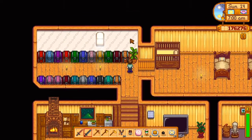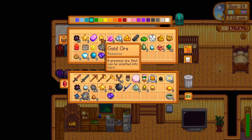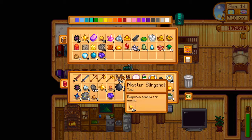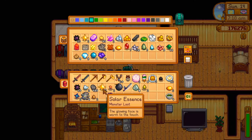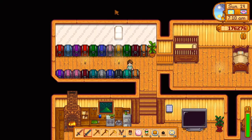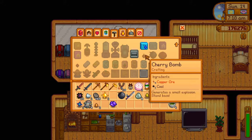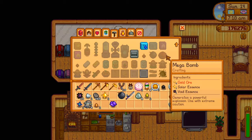Let's go ahead and put some stuff away. I think we still have some of those in our ammo — we do, so let's just leave those. I don't want to use too many. We'll put up copper. I'd like to make some more cherry bombs — those are the easiest to make: copper ore and coal, iron ore and coal, and gold ore, solar essence and void essence.